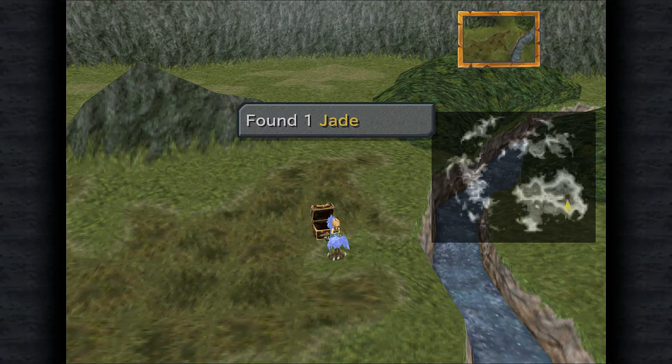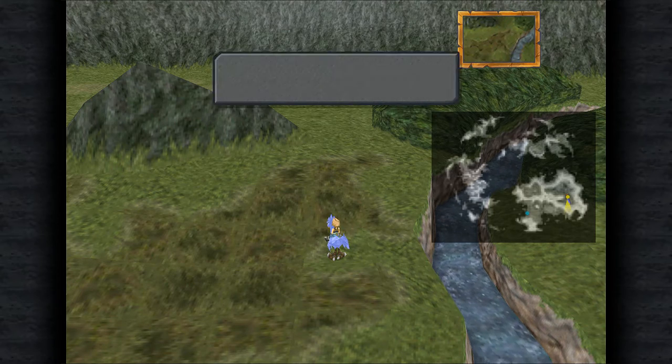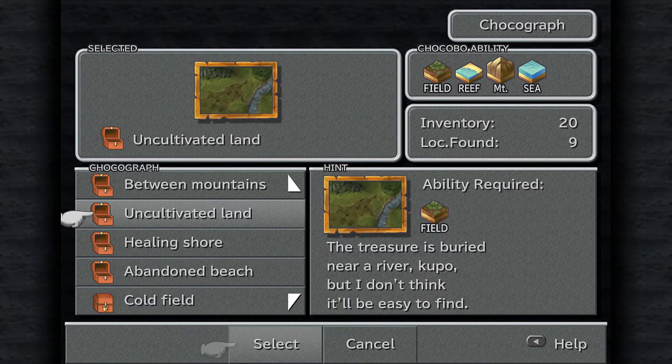Found 10 antidotes, 1 jade armlet, and 3 wing edge, and a cargo ship card, which is not really important because we're never going to play the card game ever again. Now we get the hint - the treasure is buried near a river, but I don't think it will be easy to find.